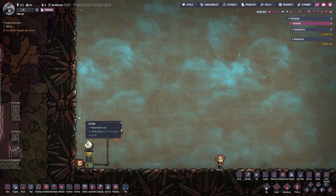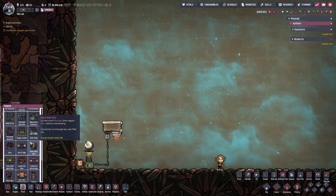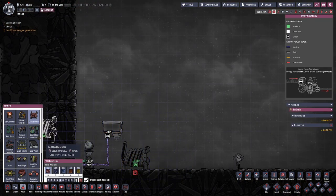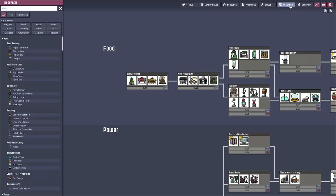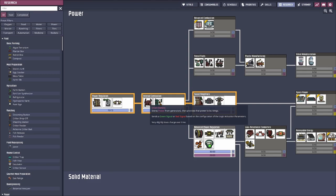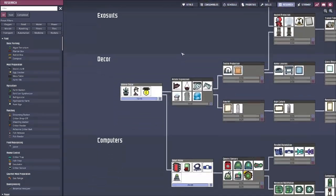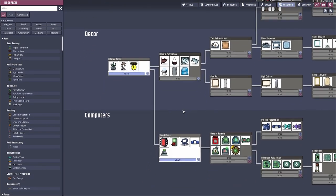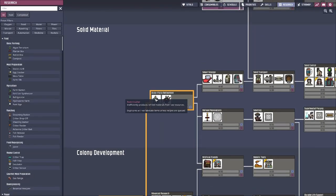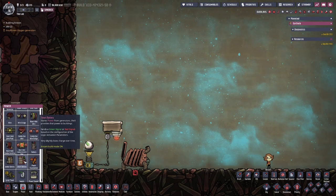The next thing I want to talk about is smart batteries. Smart batteries are pretty straightforward, but when you're starting off it might be a little hard to know how to use them. Basically, you'll have your power source — we'll just use a coal generator. You get your smart battery after some research, and you'll also need automation wire. To get the automation wire, you're going to need to smelt some ore, and to do that you'll need the rock crusher. Once you get these three items, you can get the smart battery up and running.